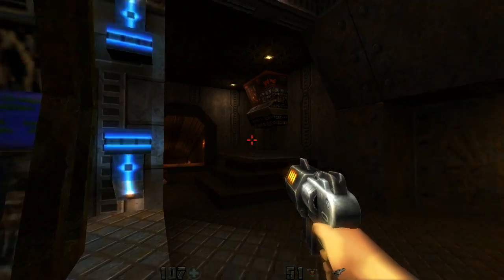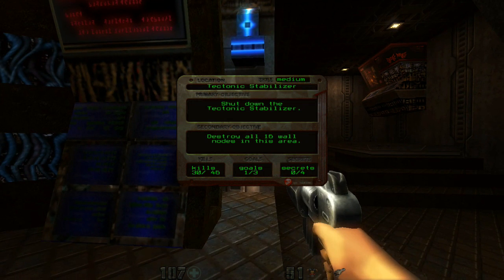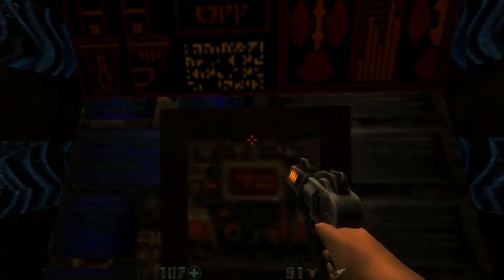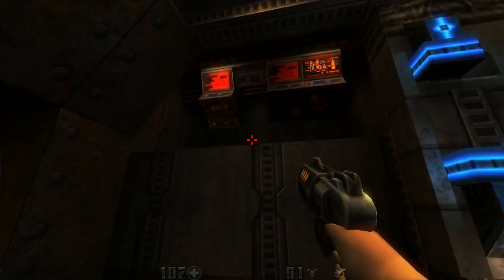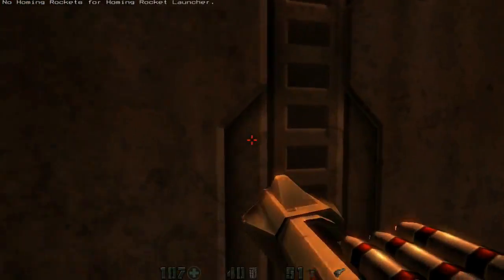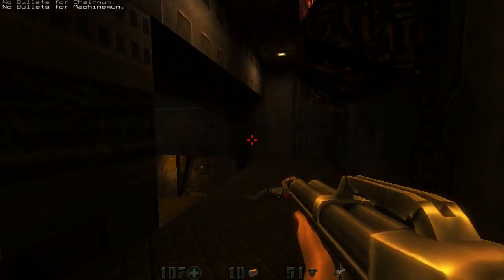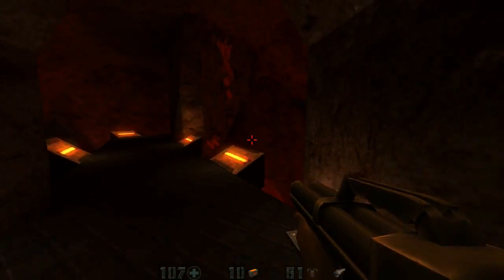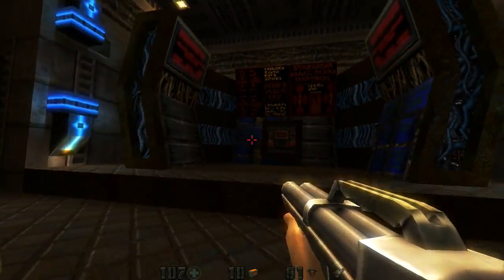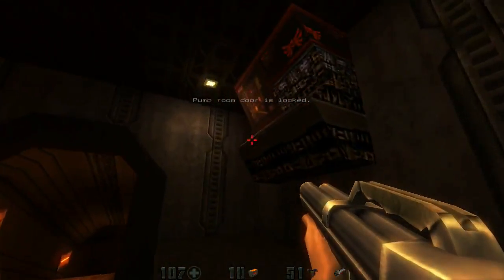Hey, my fellow Belmonts, welcome back to let's play some more Quake 2 Mission Pack number two, Ground Zero. We need to shut down the tectonic stabilizers — I don't know how many we've got left. We almost got every single weapon in the game, almost — that's the key word. The only downside is I am running out of ammo. That is a shame.